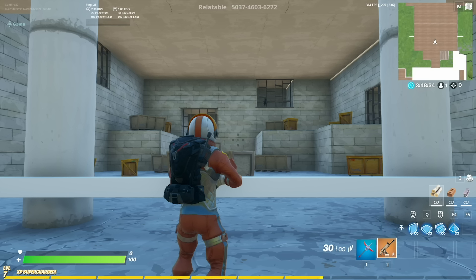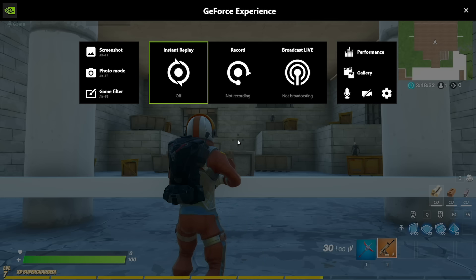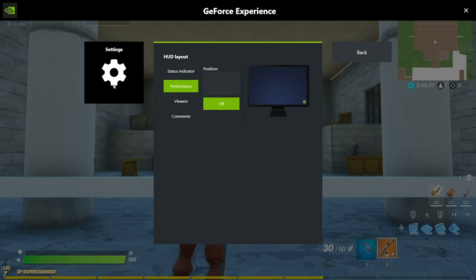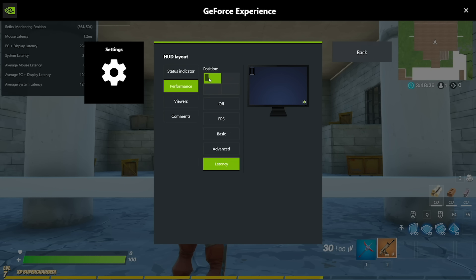From GeForce Experience, you can use the new Performance View to get real-time latency metrics. To view the latency metrics, navigate to the Performance Overlay options and enable the Latency Metrics setting. Great, we are all set up and ready to go.